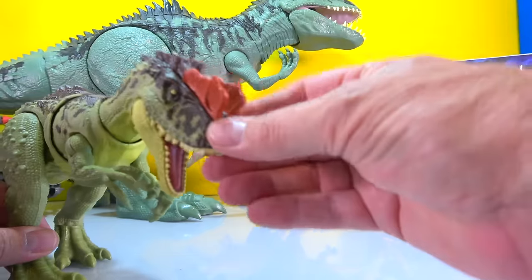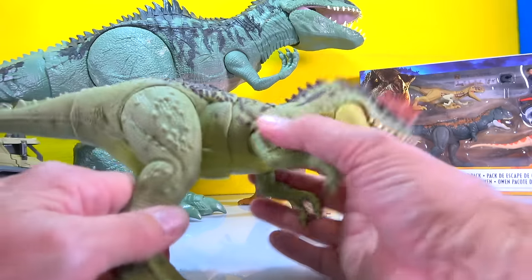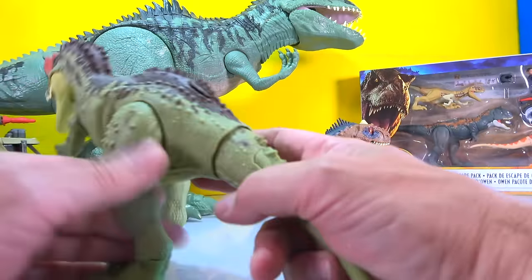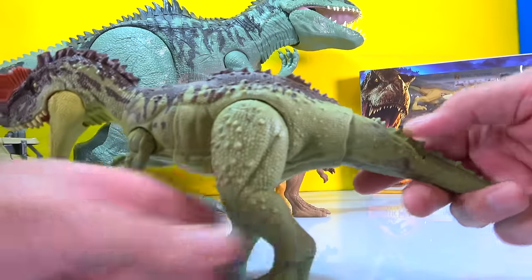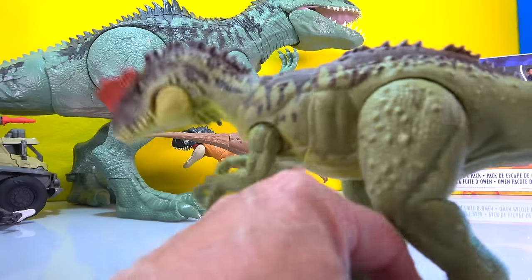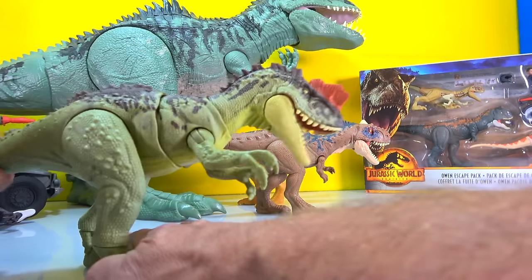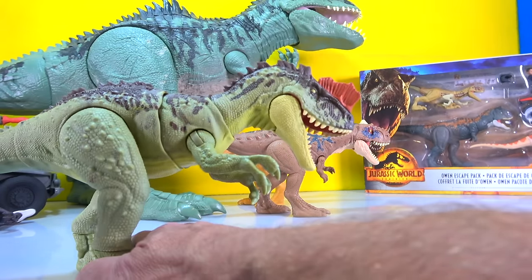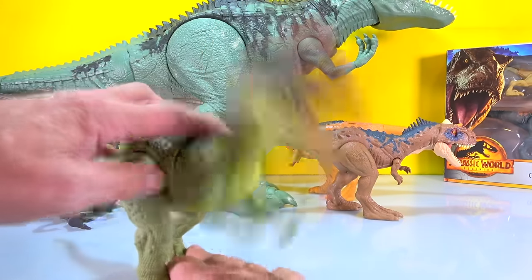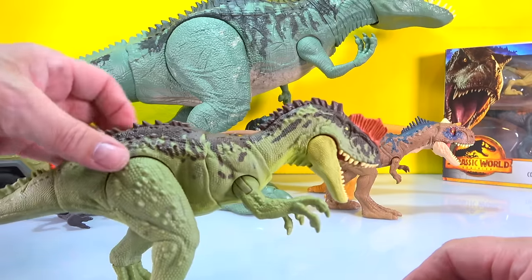Really nice articulation - his upper torso moves, his neck moves, his tail moves. He's got the action, man! You can move his head around, chop chop chop - you can move him around like this. This is the type of dinosaur I like! We gotta come up with a nickname for him - let's call him Yang Chow.